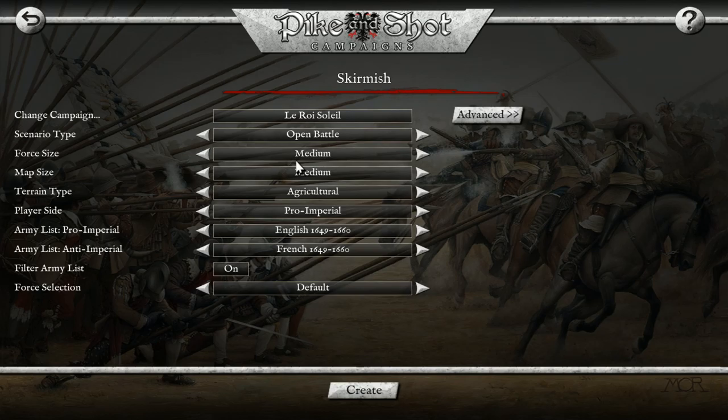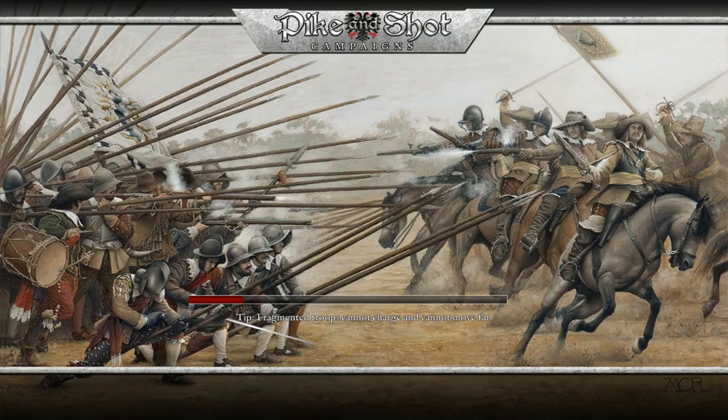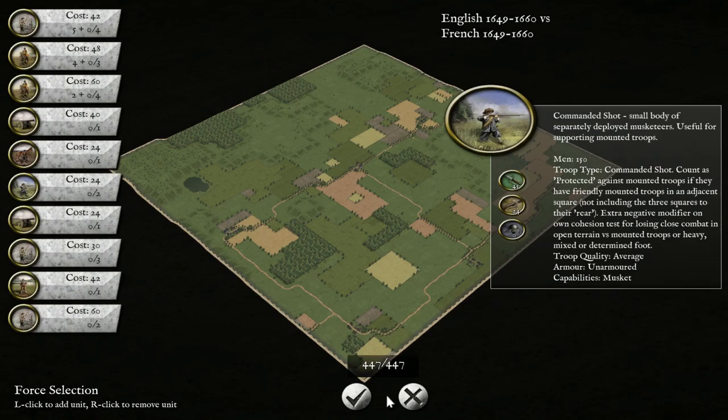A medium match - we might go narrow, but no, we're going to go medium. So we've got 1649 to 1660. We're going to let ourselves select our forces and see if we can route the French off the board. I need to go and start playing some more back to English Civil War, which I do enjoy more, but I do like a change up. So let's have a look at what we've got here.